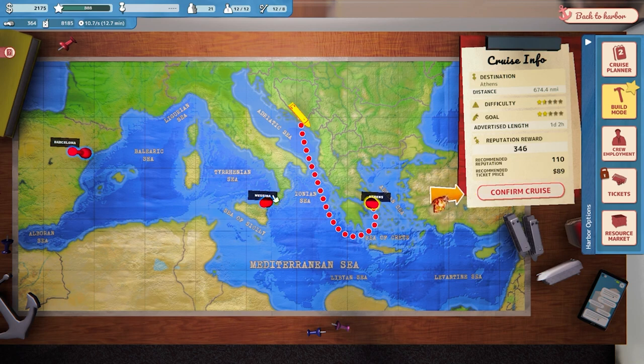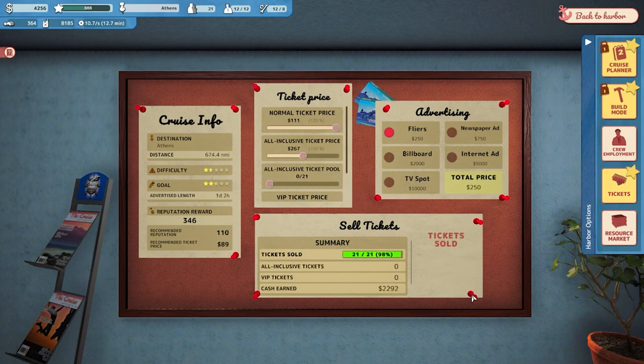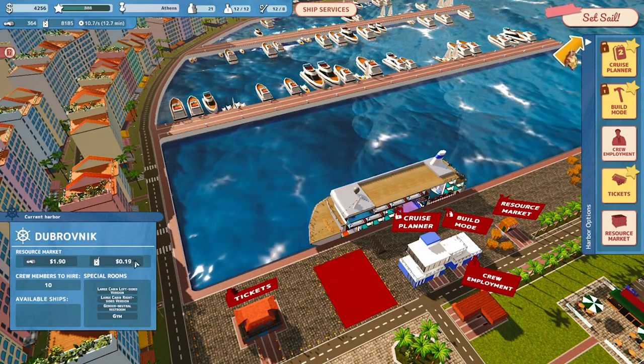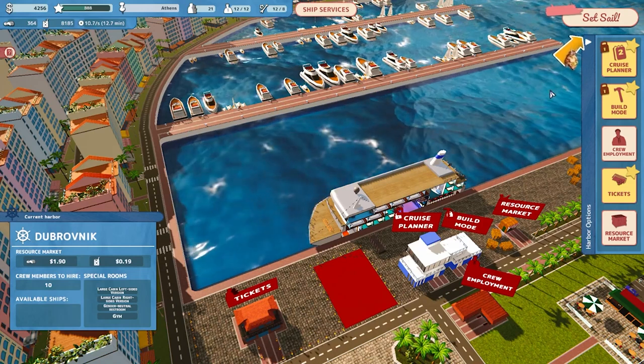Reputation recommended. Yeah let's confirm the cruise. We bought our resources. We could do some more advertising — let's max out tickets, get some flyers in there. We got all 21 sold. I'm happy with our crew. I think we're good and ready to set sail. Oh yeah, gas is very expensive here — not the dollar a gallon we had in that emergency refuel, but it was either that or a game over. Food's expensive here too, so best that we just minimize that and go back to Athens.